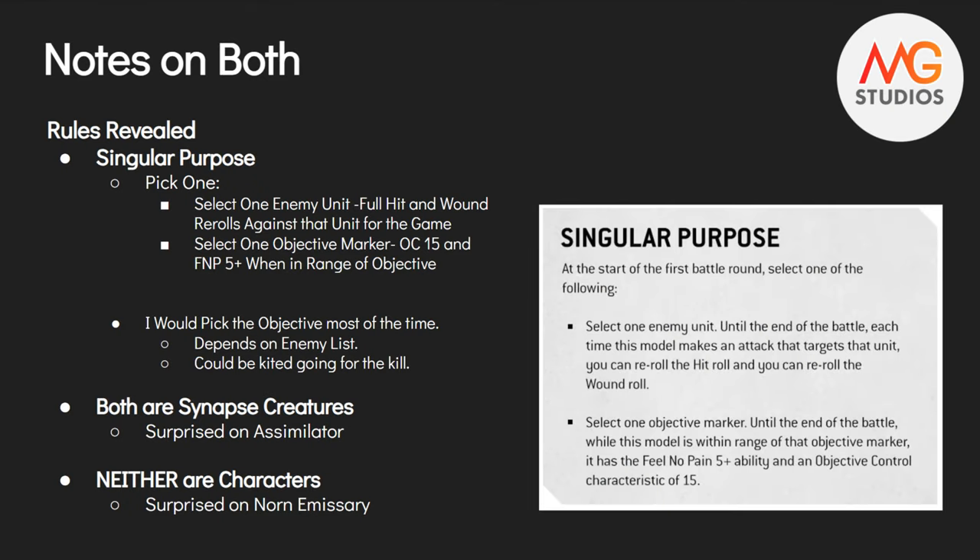Some other things: both of these are Synapse creatures. I was surprised the Assimilator was a Synapse creature - I thought maybe he'd have some special rule that worked around synapse but wasn't synapse himself. Nope, he's a Synapse creature. Neither of them are characters though - I would have guessed the Norn Emissary was going to be a character, but no. So no enhancements on these guys; their profile is their profile. You will get bonuses from your Detachment, but that's about it.